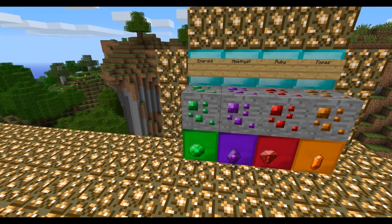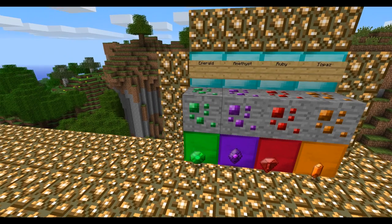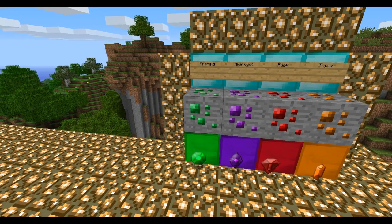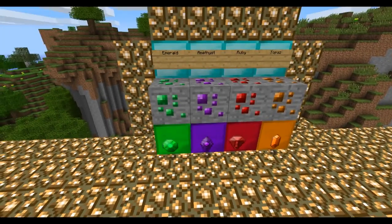Emerald, once mined, you can place it in the furnace and you will get the Emerald gem. It's found at layer 13 and below. The veins are 5 at max. It's 2 times better than diamond, and you can only use it 501 times. The block creates light, along with all the other blocks.